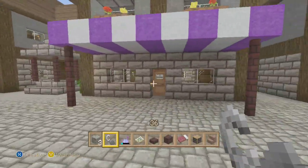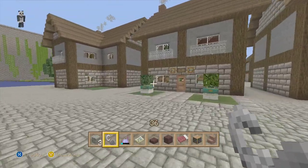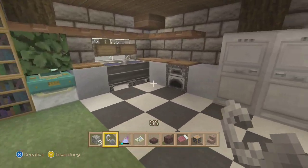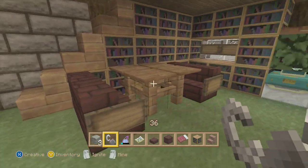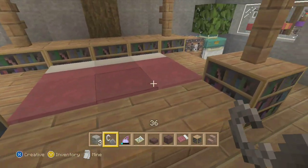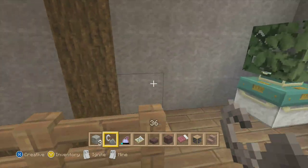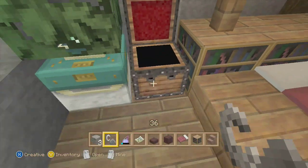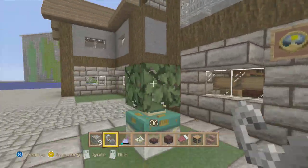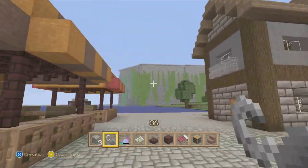I don't think anybody else has anything down here, I'm not sure. Anyways, it's got a nice village, big village. Oh, there's somebody — didn't see who it was. Anyways, nice little house here. Pretty cool — good ideas, good detail. Let's see what else is new.